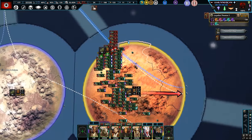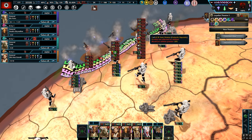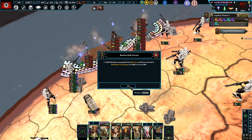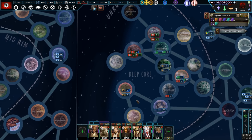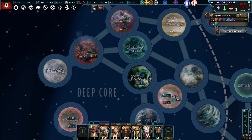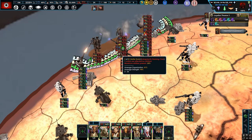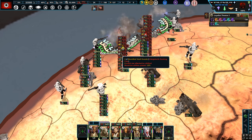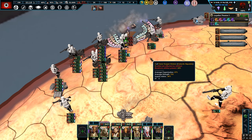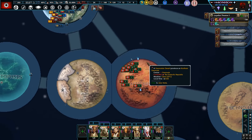We destroyed all the droids on Geonosis. I don't know why I struggle with that name so much. There are still a fair few of them holding in that port. Even though they've capitulated, we haven't kicked all of the droid forces off the planet's face. But there we go — all cleared.